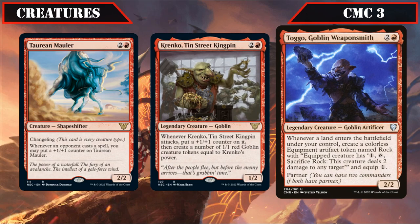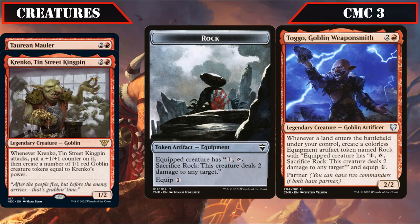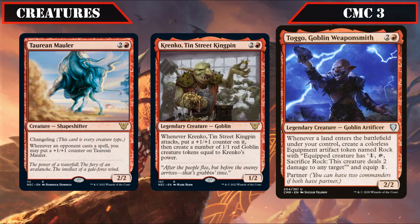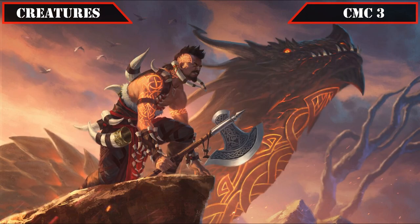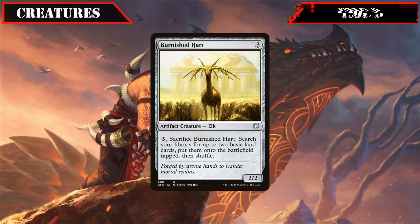Togo is a 2/2 that whenever a land ETBs under our control, creates a rock — an equipment that equips for 1 and lets us pay 1 and sacrifice the equipped creature to deal 2 damage to any target — enabling us to continually get very cheap equipment into play to modify a large number of our creatures and later using them to deal with creatures, planeswalkers, or throw them at our opponents. Then we close out this slot with Burnished Heart, a 2/2 that we can pay 3 and sac to put 2 basic lands from our deck into play tapped, serving as a reliable way to speed up our mana curve to get us to the 5 mana we need to begin creating dragons.